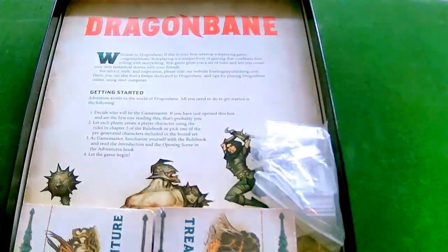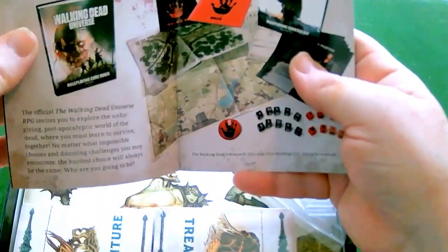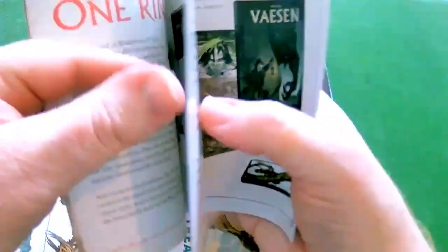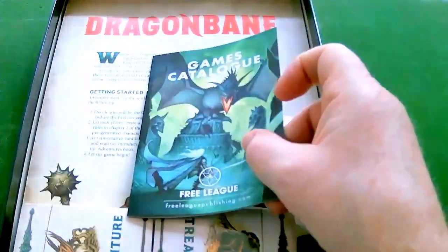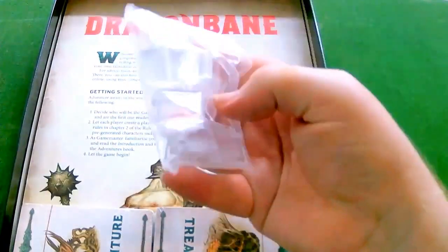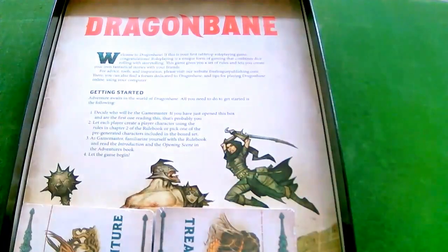A games catalogue. More ways for me to spend money. Walking Dead Universe — blimey, that's already got me going. One Ring — yeah. Do we ever get time to play all these games? Probably not, but it's something to look at on an evening. A games catalogue and some plastic stands — clear, see-through. Quite nice ones.